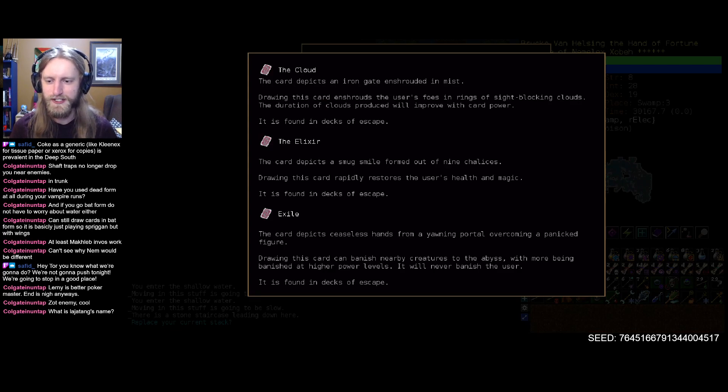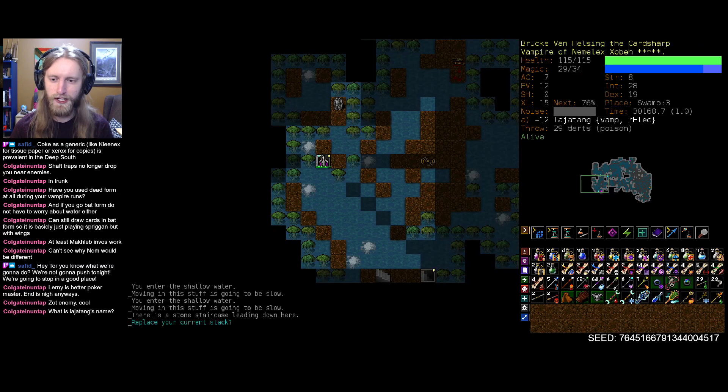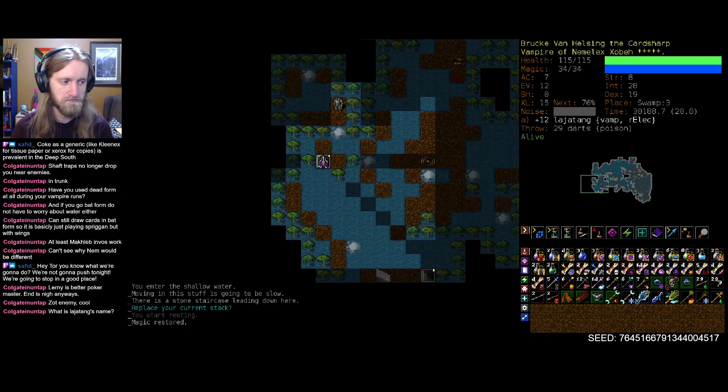Exile just always banishes nearby creatures, with more being banished at higher power levels. Well, that seems kind of wild. I'm tempted to swap Elixir to the top, then have Double Exile, and then Clouds again as a potentially throwaway future option. We'll absolutely use the Elixir early enough in a fight, but then we have Exile in the back pocket to just throw it there at a moment's notice. I like that.